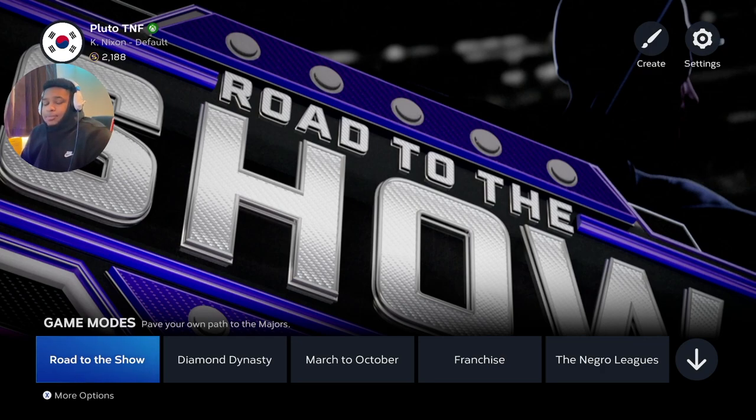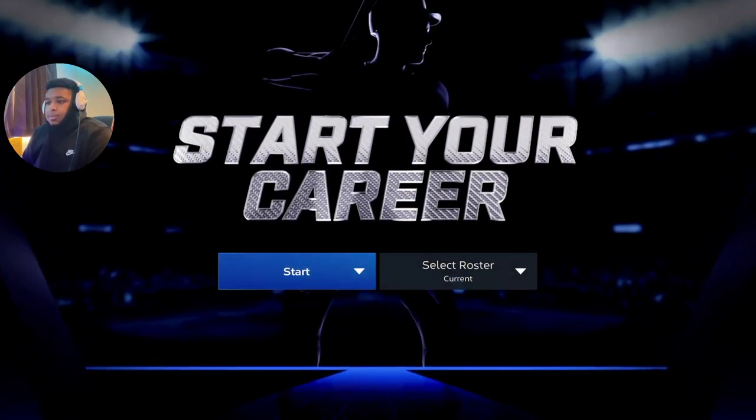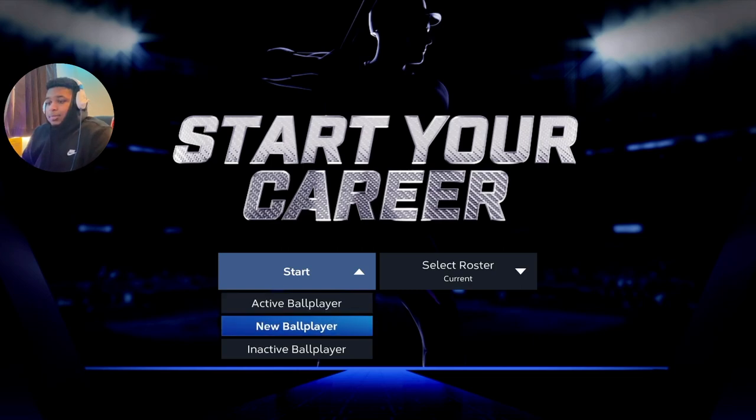Right here on Road to the Show, you want to press X or Square depending on what system you're on, and you want to press Start New — it brings you to this screen. I'm not gonna skip anything because people always say it's fake or it doesn't work. You can skip the video parts if you want, I'll do chapters, but I'm not gonna skip anything. Anyway, you press Start and you can pick the ball — whatever, this is up to you.